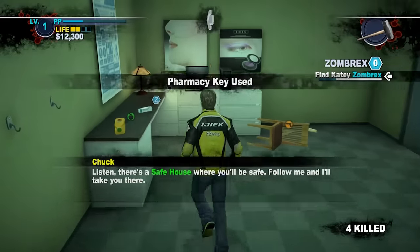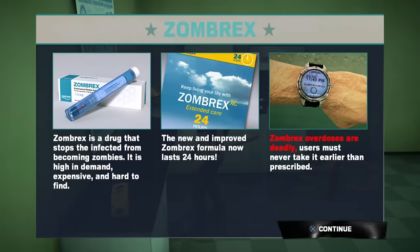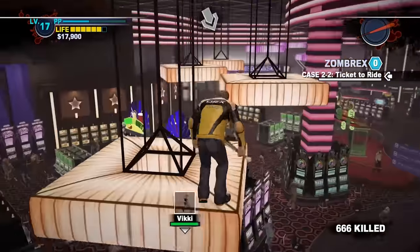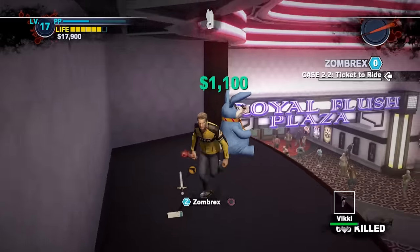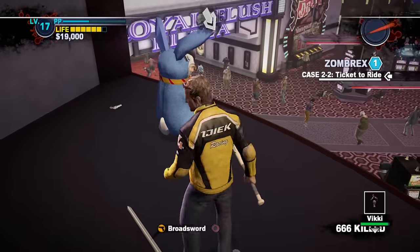You'll also need to get Zombrex for Katie and a few other survivors if you want to save everyone. There will be enough story Zombrex for Katie conveniently just before she needs it. The rest of the Zombrex must be found or purchased from pawn shops around Fortune City. We will be picking up the free Zombrex when it's convenient. You can also purchase Zombrex from the pawn shop, but it is very expensive.